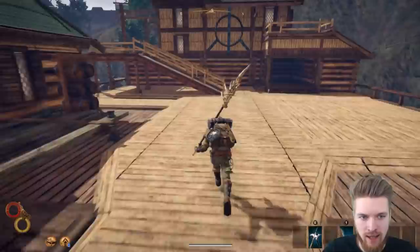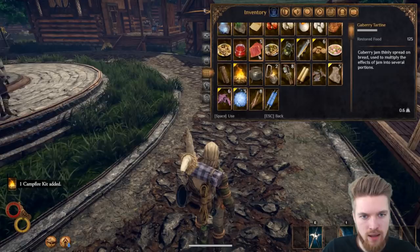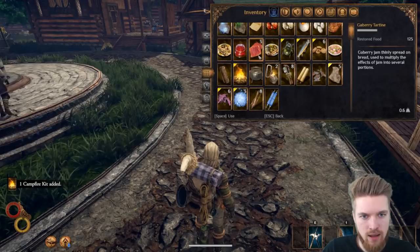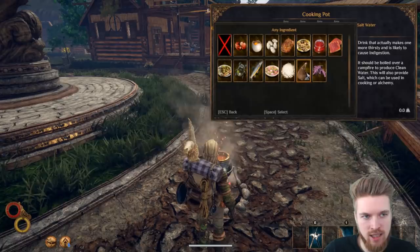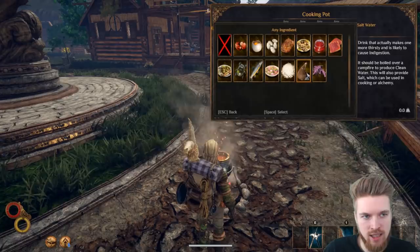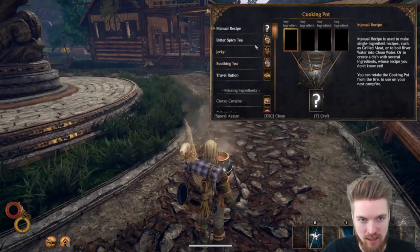We need to make a fire and I usually like to make one in the town center because the amount of times you use the same fire is quite common. Craft the fire with three woods, then set up the fire and light it. I'm going to get my camp stove out, put that on top, and then add in my salty water. From that I get five clean water and five salt added - it's just the cheapest way to make salt in the game. I'm also going to make some more bitters spicy tea.